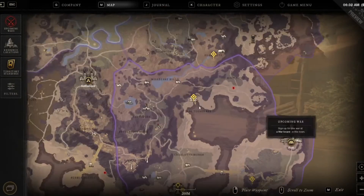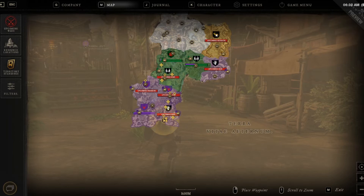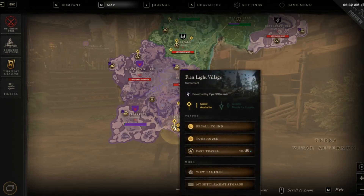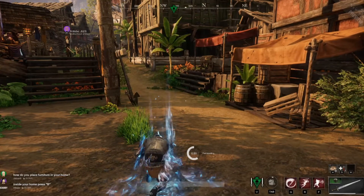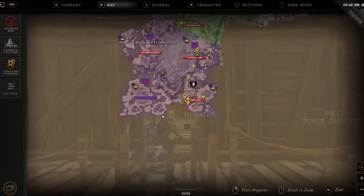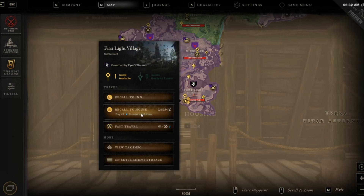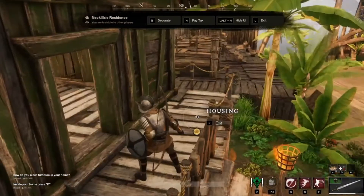Also, if you own a house in each different settlement, it will be a lot easier to get around because of all the different travel options available to you. As you can see, it's also cheaper to reset your cooldown — you can just pay 49 gold in order to reset your cooldown, and that price will go down as the timer goes down as well. So that is a cheaper, more viable way to travel around when you have your housing.